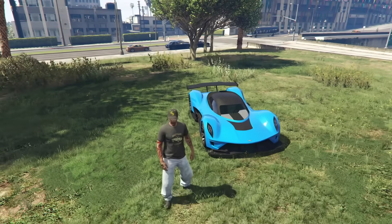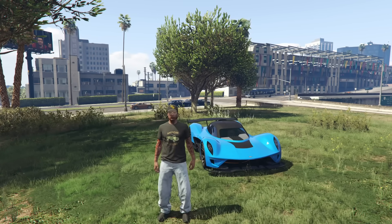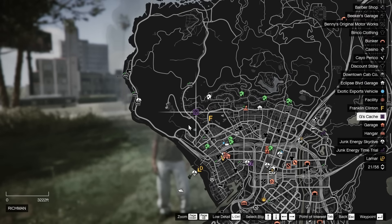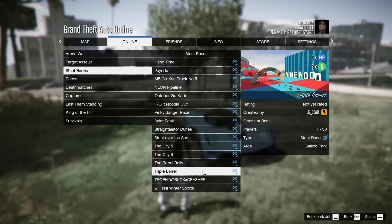Now let's talk about how to make some money this week in Grand Theft Auto Online. G's Cash is on triple money and triple RP for the remainder of this week, so make sure you guys are doing those. We also have the Juggernaut adversary mode on triple money and triple RP, so definitely check that out if you're a lower level especially. And under community jobs we have select new triple money and triple RP jobs as well.